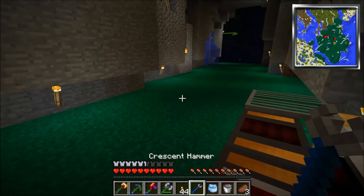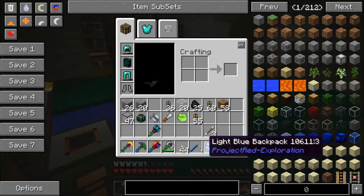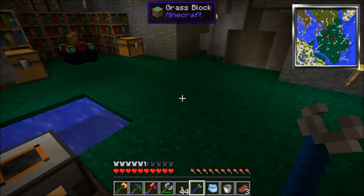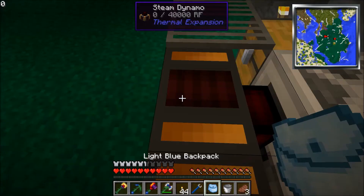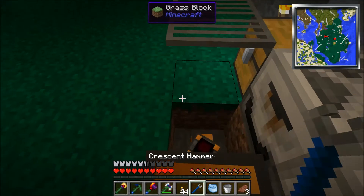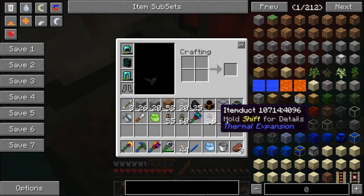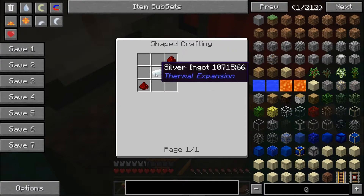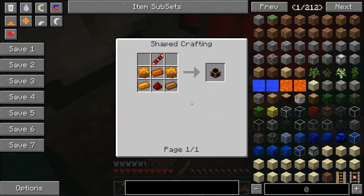You might want to make a crescent hammer first. In a crafting bench it's three iron and a tin — you get the crescent hammer, no durability on it, pretty nice. You right click on stuff with it. For steam dynamos, the recipe is two copper gears and a redstone transmission coil, which is just redstone and silver. A copper gear is just copper around iron, and then you add redstone. You get these steam dynamo blocks.